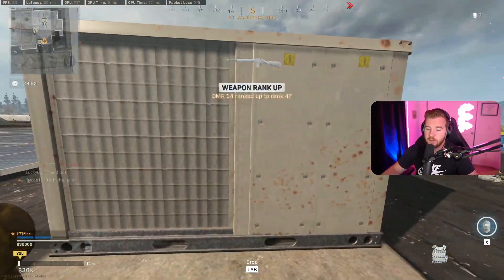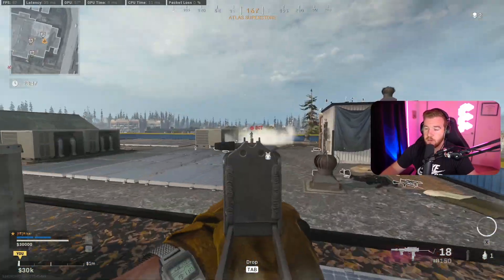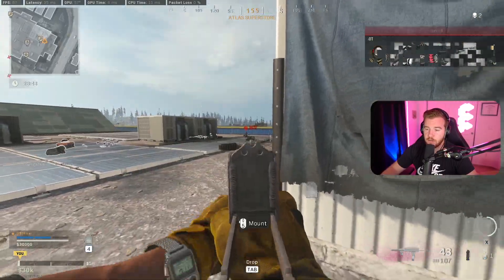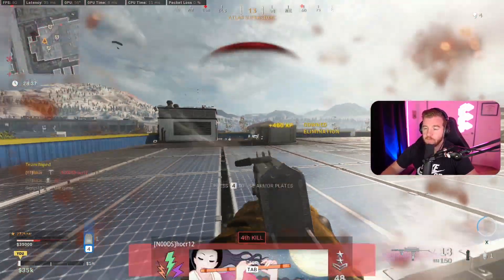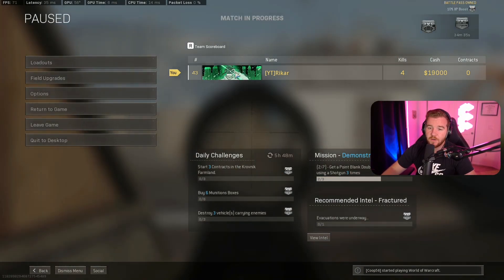We've got a guy across the way. You can also put on stopping power if you're smart about it. And right there — four kills right off the rip.